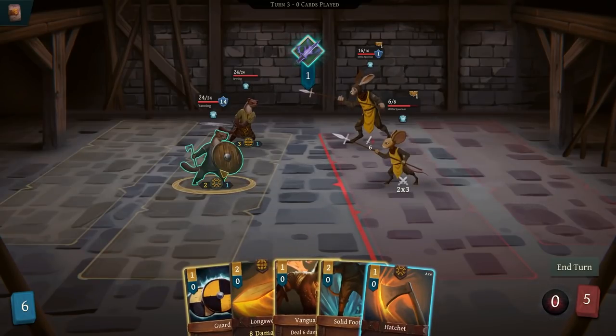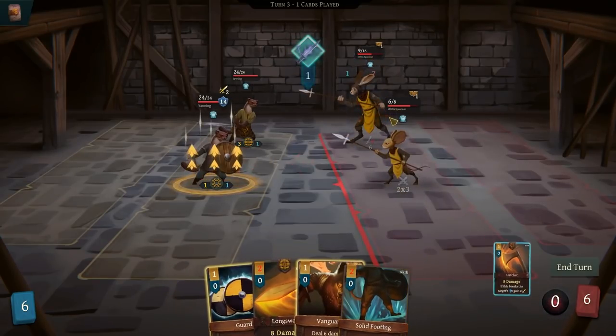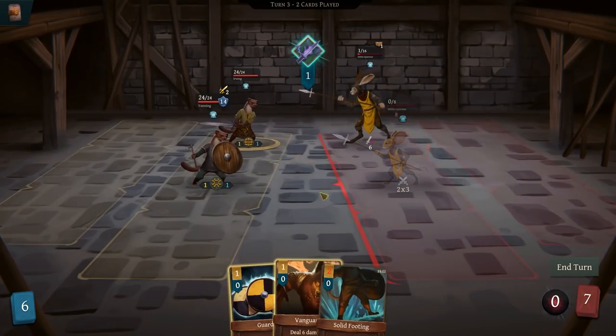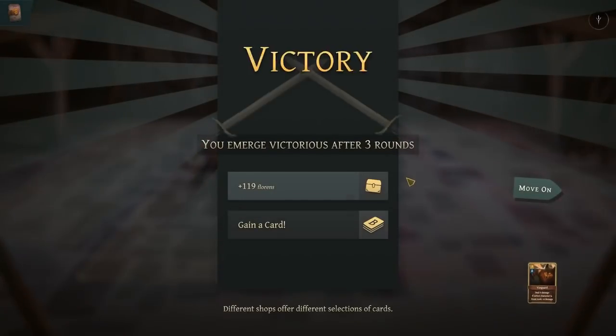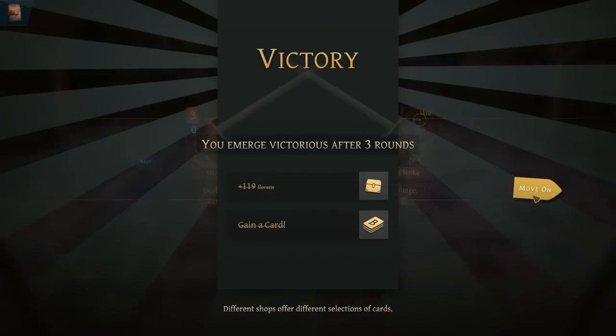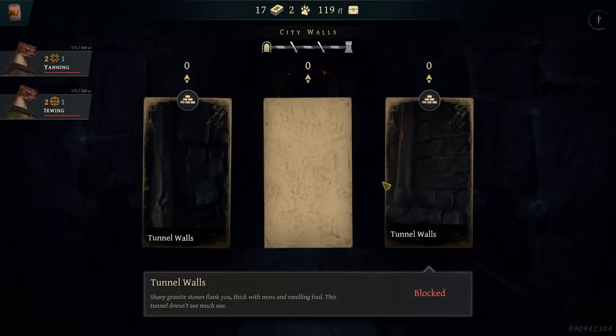It's probably going to be one of those common questions with this kind of game — what sets this apart from most other deckbuilder roguelikes? And the answer is the party, I would say. I like calculating strike — it's damage and it increases my draw. Draw is huge in this game.